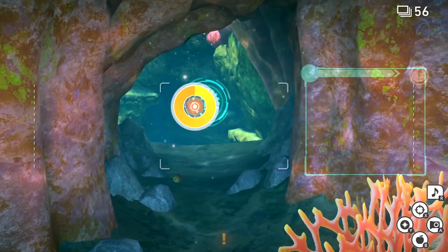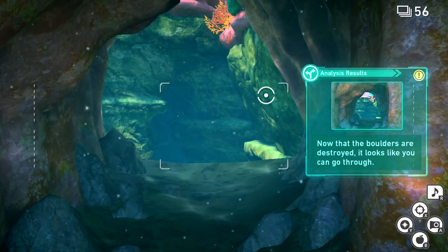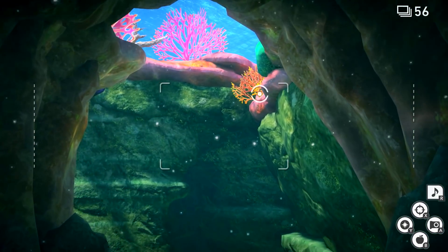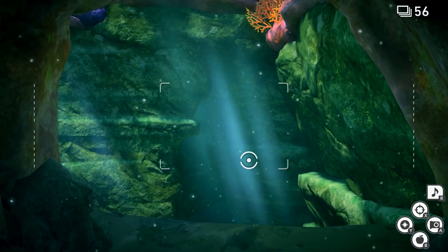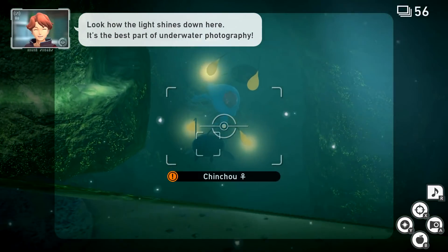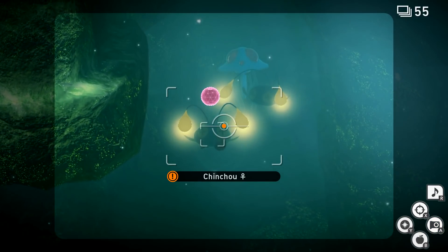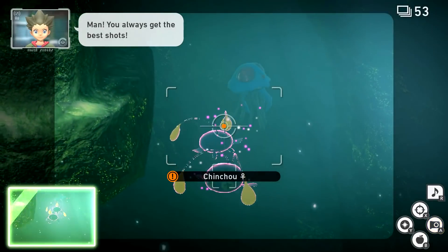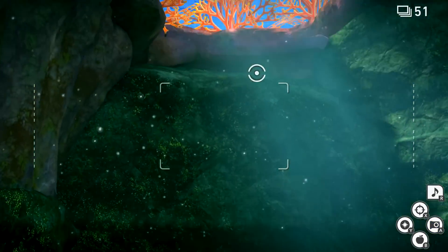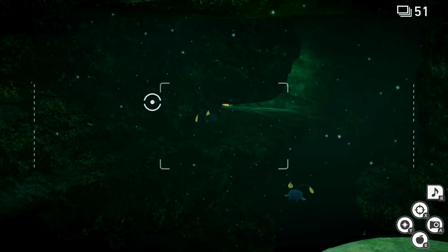He went this way this time — whoa! Last time he would just swim off. What's going on down here? Whoa! So that's Chinchou over there. That is amazing. We're seeing new Pokemon all over the place, I hope. Oh, well there was Chinchou — there was something else in the distance, wasn't there? Maybe it was just more Chinchou.